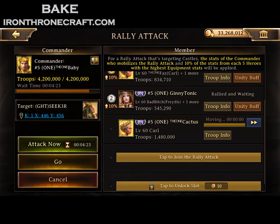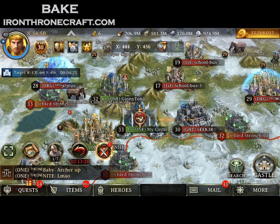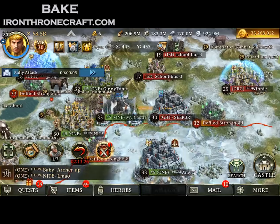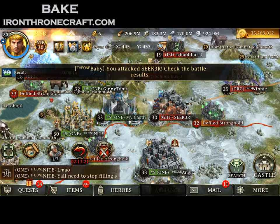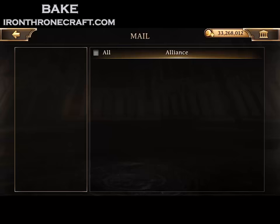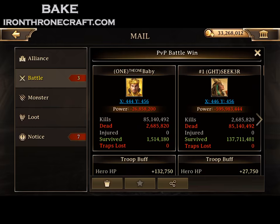A lot of times if somebody is sending Majestic as their attack hero, that means it's not on the guard captain. And if it's not on the guard captain, then they're in dangerous water. So Seeker — we know Seeker has a ton of tier 6. We rally him. Killed 85 million, did 600 million damage.